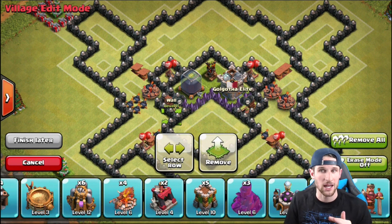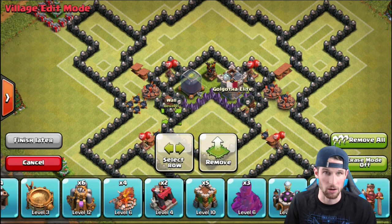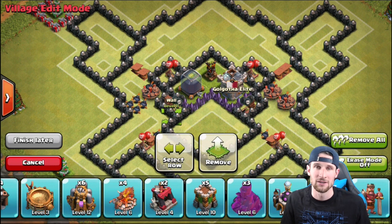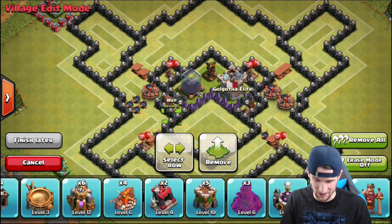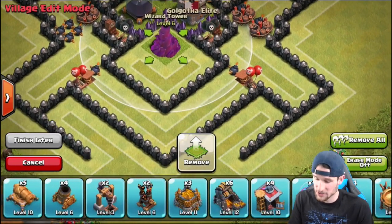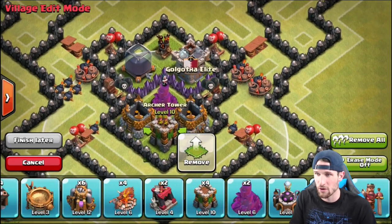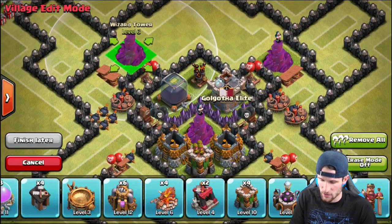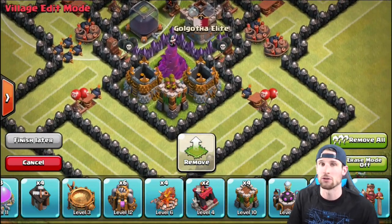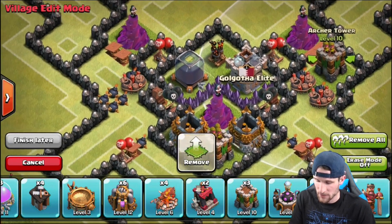We've got a lot of big bombs, a lot of traps, and a lot of things going on that work really well. We've already been attacked about five times, but it's only been people taking the town hall, which I'm perfectly fine with. If I go on a two-hour stint, attack, and then somebody takes my town hall — that's fine. Take eight of my trophies, just don't take my dark elixir. Wizard towers, as you know, are my favorite defense by far, so we're throwing those in.